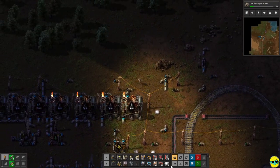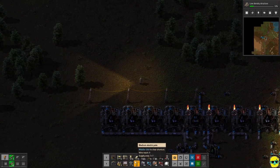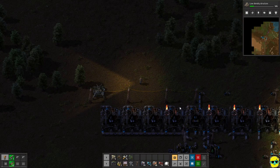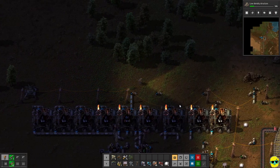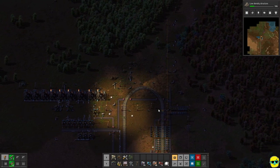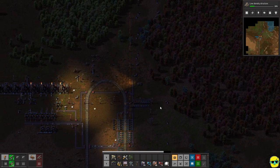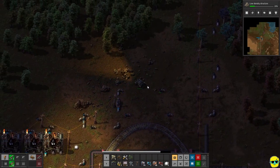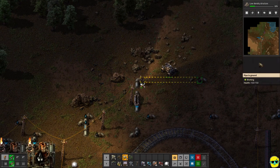Anyway, I'm going to drop in a radar over here at the far edge — shift-click, put a radar right there — start scanning. And here's my car; we're going to drive around.